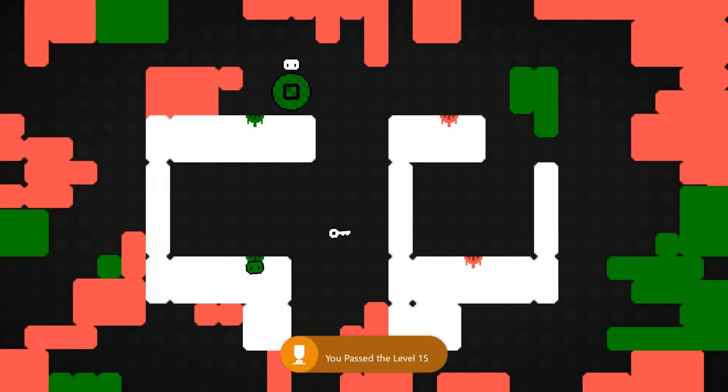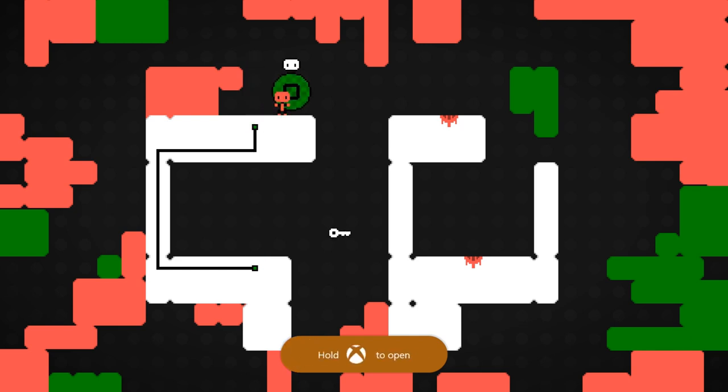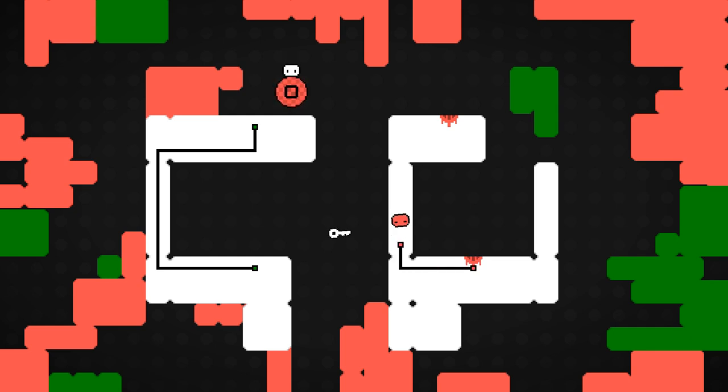For this one, connect the green pipes together and then change your color to red. Drop across the gap and then drop down below, and connect these two red pipes together. Then from there you can drop down in the middle and collect the key.